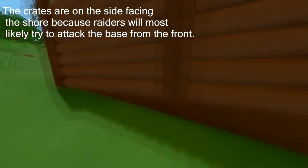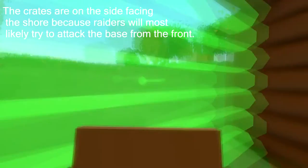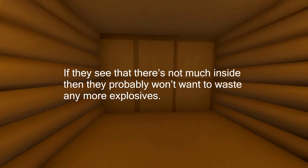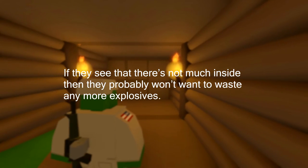The crates are on the side facing the shore because raiders will most likely try to attack the base from the front. If they see that there's not much inside, then they probably won't want to waste any more explosives.